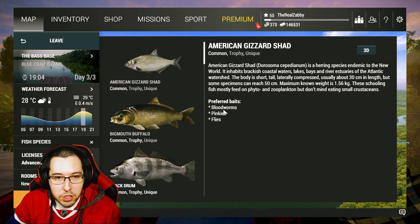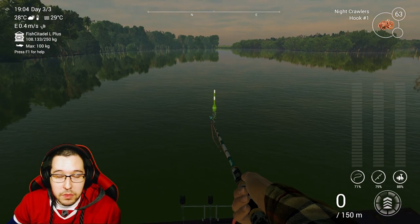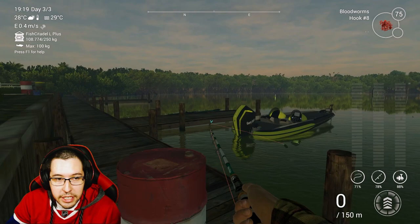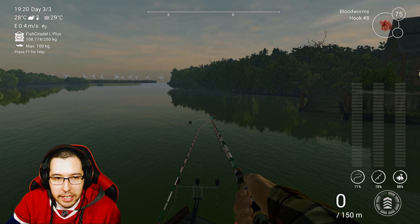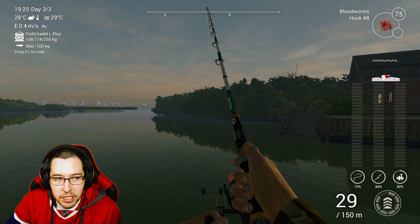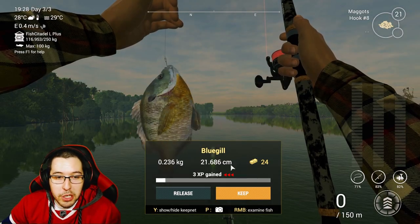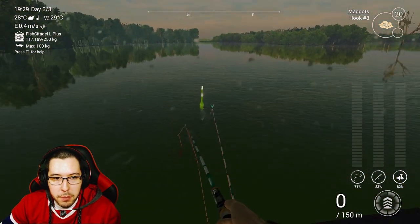For the American gizzard shad, I did catch one right here so I'm going to give it a shot again with some bloodworms, but there's probably a better spot. I did catch one earlier here when I was going after other fish. For the American gizzard shad, just cast over towards the trees from the dock area — right where the boat spawns, kind of where we caught the gafftopsail catfish. I also caught another one off the floating platform where I caught a lot of other fish, so it really just depends on luck.